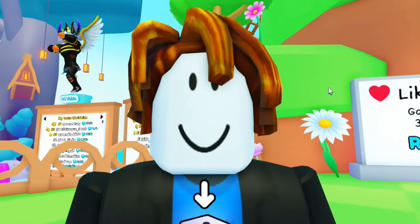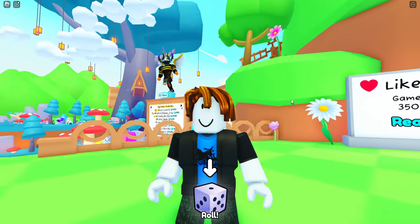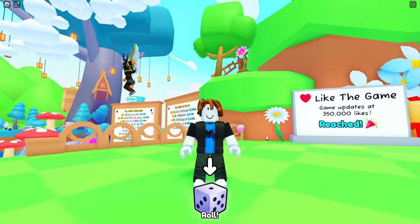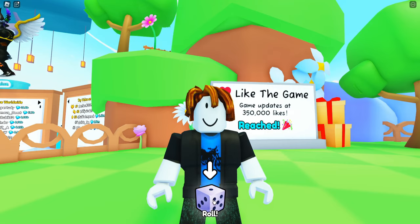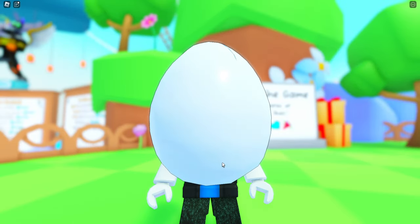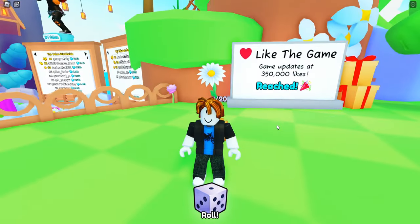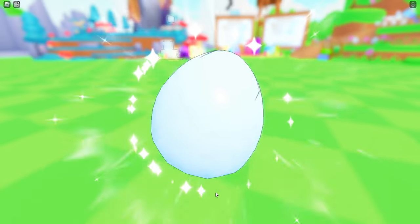Imagine you wake up and decide you want to play Pets Go for the first time. You look around, you have no pets, and you're gonna press your first roll. But what if it was a huge? So let's roll the fabled roll first — and it's a fox. It's not a huge.